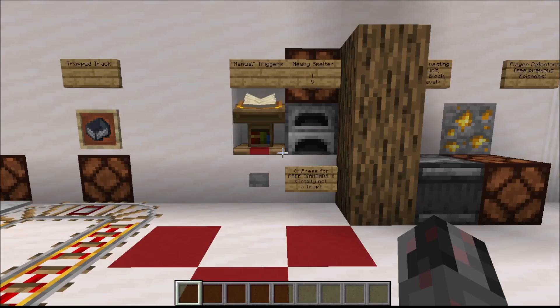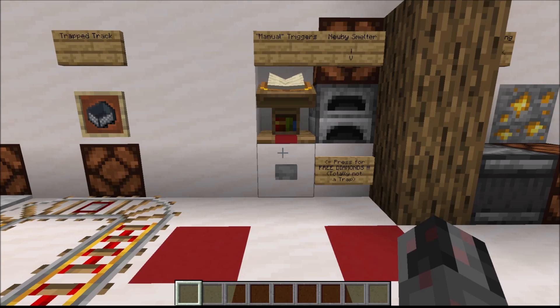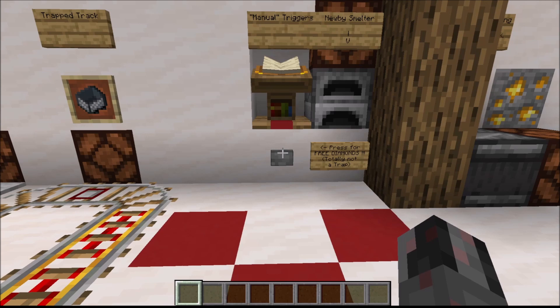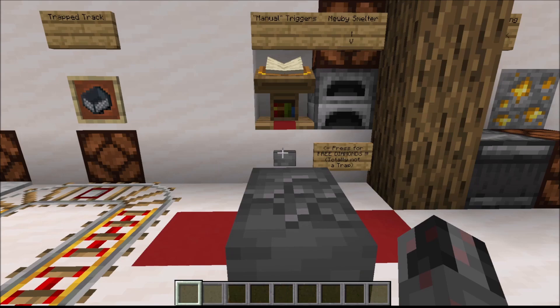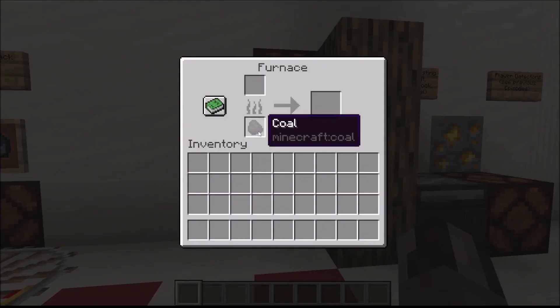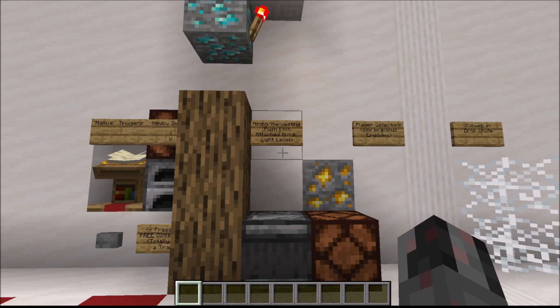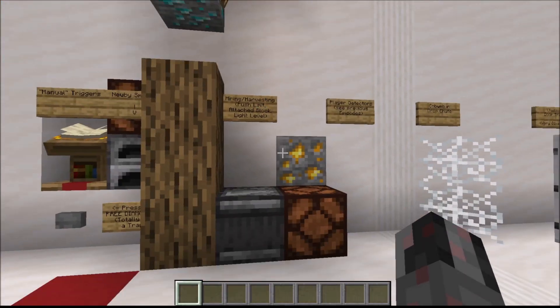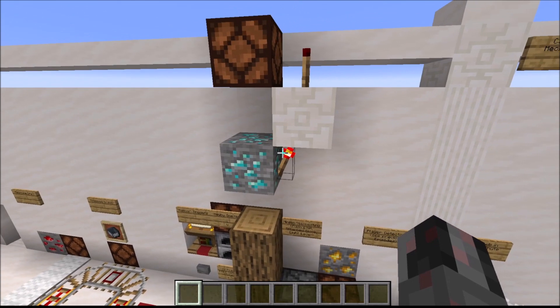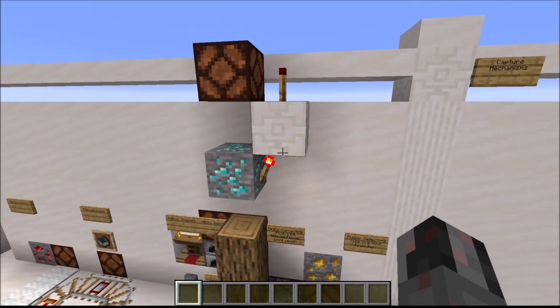Now let's talk about traps the player themselves actually activates — so manual triggers. This doesn't mean you stand somewhere and watch; this is the other player trapping themselves. This can be something like a button that appears to open a door but instead triggers something else. Or there's a lectern with an interesting story and the player wants to see page two. Or a smelter runs out of coal and activating it triggers something. Or a player goes to harvest wood or collect ore, and if a torch is attached to the back of an ore block, mining it removes the torch and that can trigger a trap.